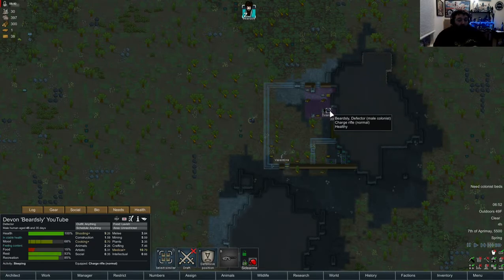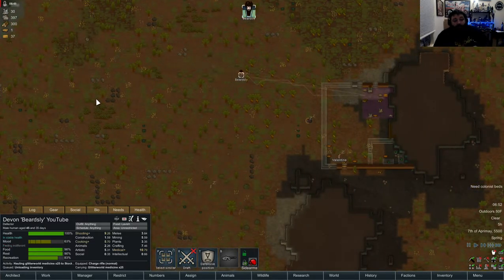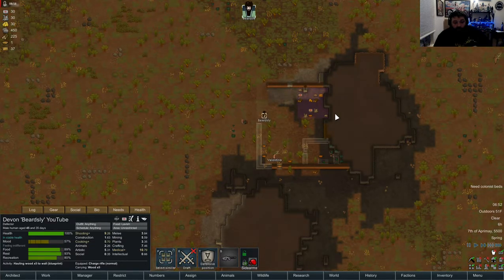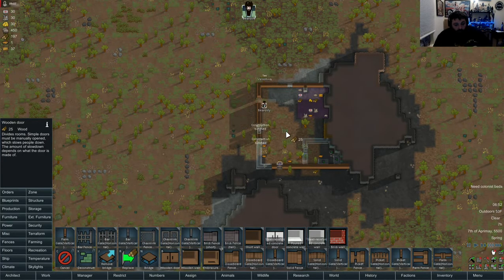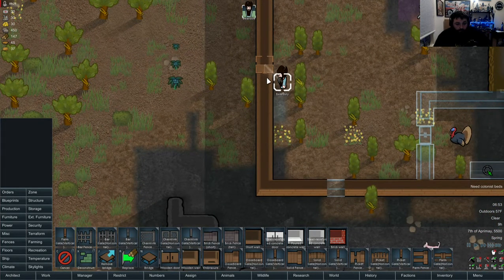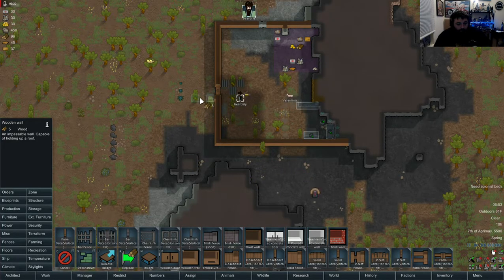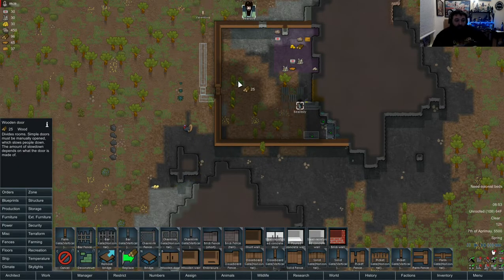We'll see how well he does. He's almost done gathering everything now, so he should start building. Now that he's got wood he doesn't have to go chop it all down first. Oh, I need to put a door in here or he's gonna lock himself in.